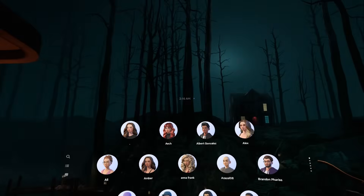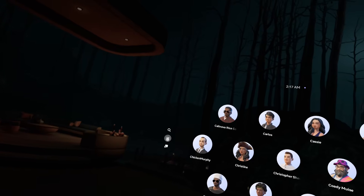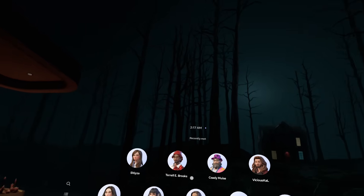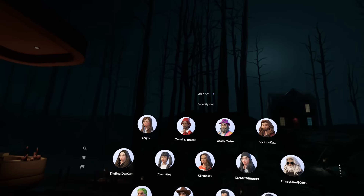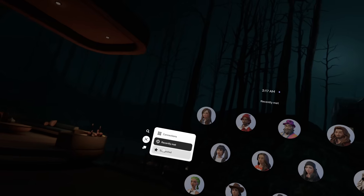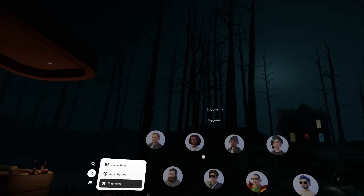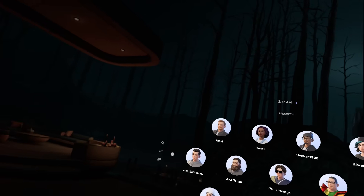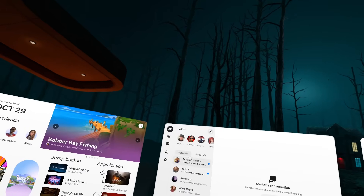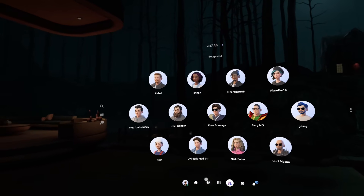When you click on someone in the People tab it opens up their profile. On the side you can sort by connections you already have as friends, people you've recently met — so you can find someone you forgot to add — then suggested friends that Meta recommends based on mutual connections, and then your Chats where you can have ongoing conversations with people.